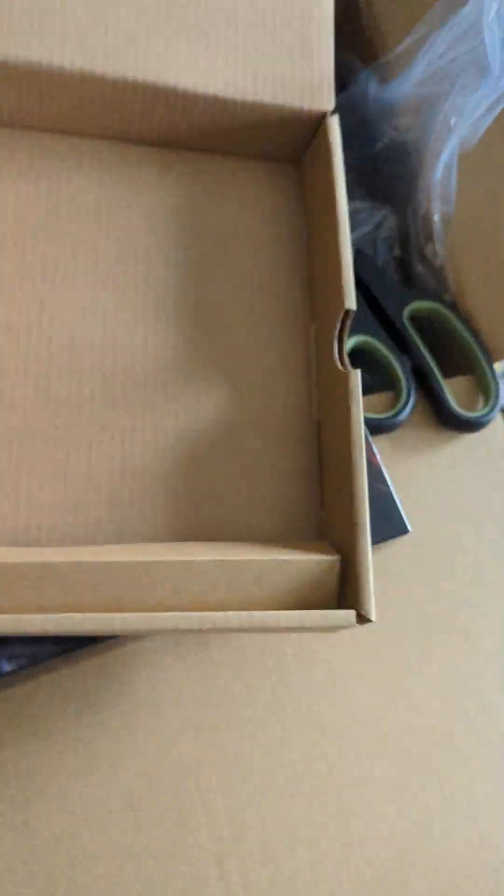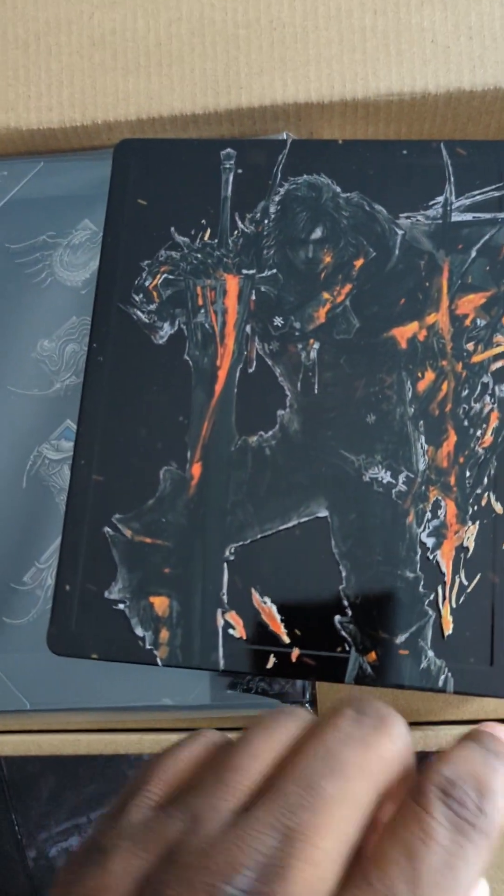What's this? This is another steel case of some sort. This one is of Clive again, with some flames on it. This is a special Clive Rossfield steelbook case.